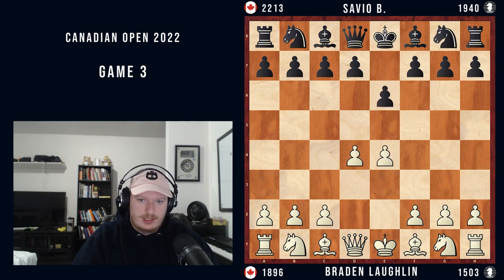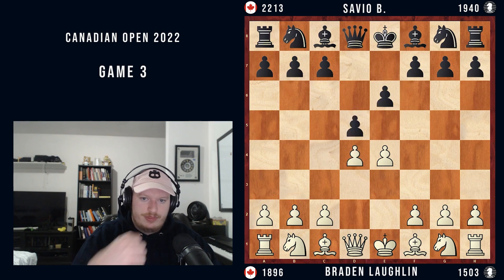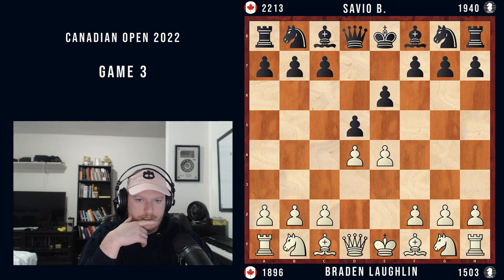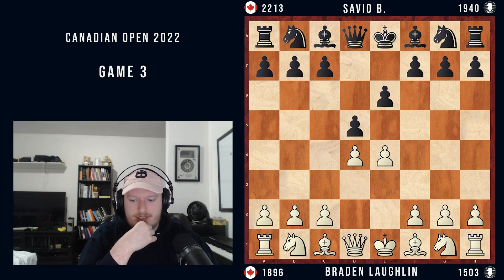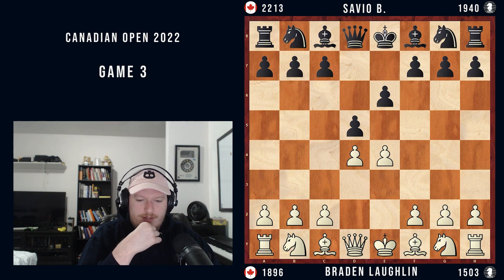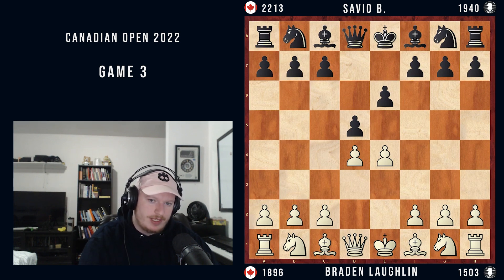E4, E6, D4, D5. One thing to note is that I played E4 instead of D4. I was playing D4 a little bit lately, but my last D4 game from this event made me question that. I was also told my opponent played E5, so I was hoping to get into one of those positions. But as you can see, this is not an E5 opening — this is a French. And a big reason why I quit playing E4 was because of the French. Eventually I found my footing with it and I feel like I have a very solid repertoire against the French now.